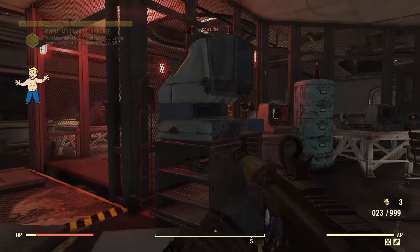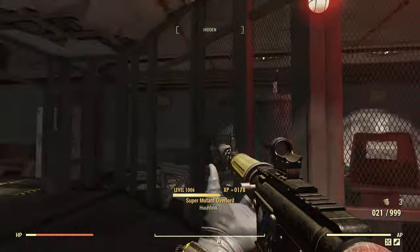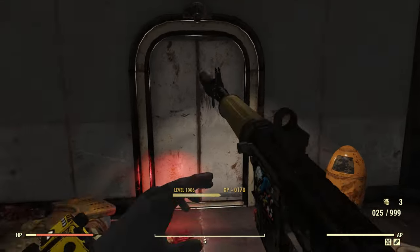As you can see here with the super mutant, as soon as I start moving away I go back into caution. This is really nice because you won't be taking a lot of damage, and you will still get that stealth damage bonus.